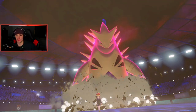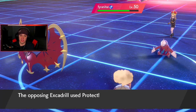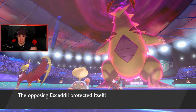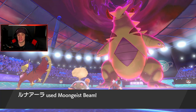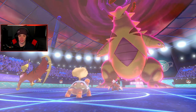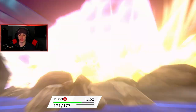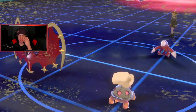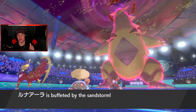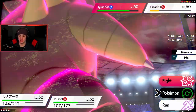Moongeist Beam gets blocked — he's going to drop the rock on Torkoal, hitting through Protect and getting weather control back. I need Quick Claw to activate right now — come on! How often does Quick Claw activate? I'll check the summary. The item description says 'this light sharp claw lets the bearer move first occasionally.' How much is occasionally?! I need you now, Torkoal.